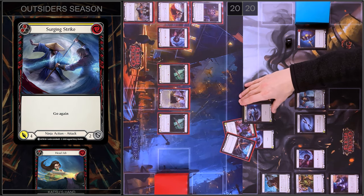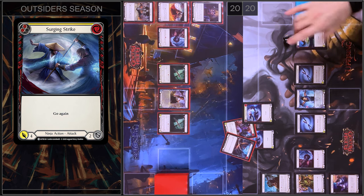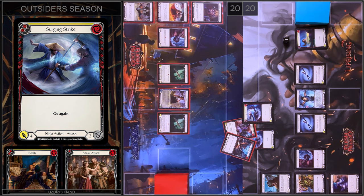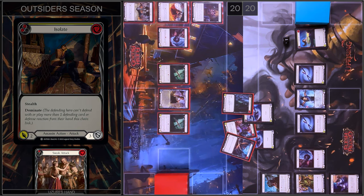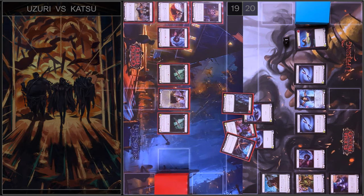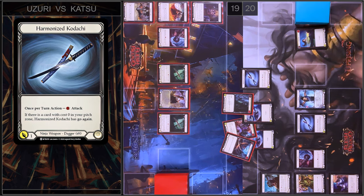Next it will be one more Surgeon Strike. I'm going to pay two, one floating — four damage and go again. I'm going to block three, I have no reactions, I take one. And in the end I just play Harmonized Kodachi — one damage. I have no block, I take one.